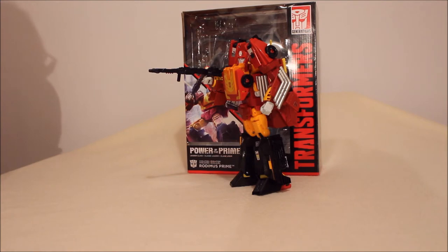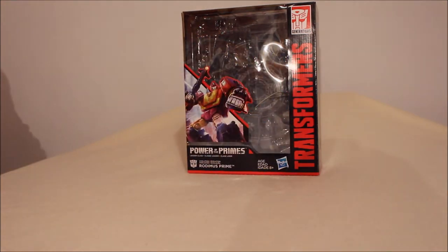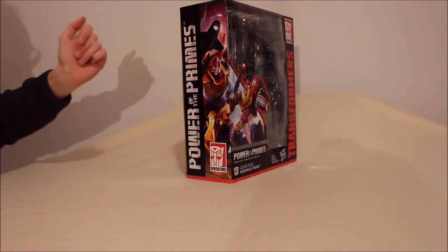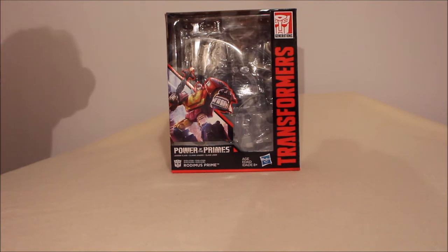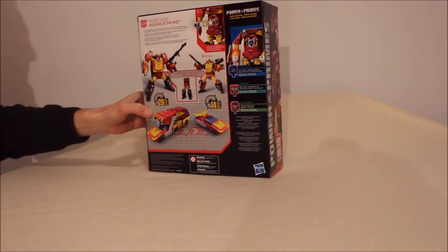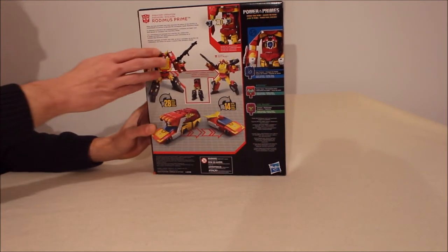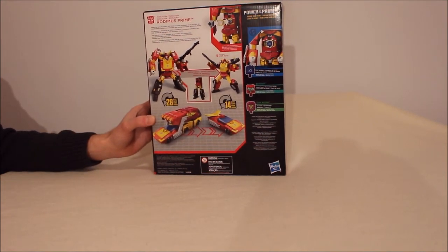Rodimus Prime, or so we are told. Let's look at the box here first. It's a box. This is nice Rodimus Prime art. I assume over on the side is supposed to be Hot Rod. I really don't find a huge difference between both of them. On the other side we have the 12 symbols of the primes. On the back we have all of the artwork — Vector, Micronus, and Liege Maximo. It talks up here about the evolution just as it did for Optimus.